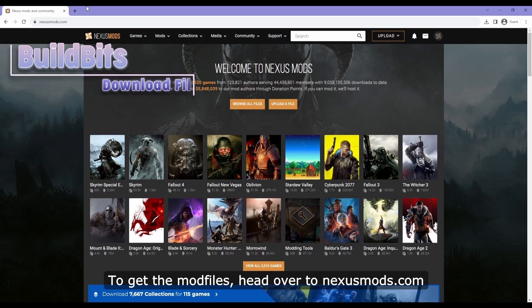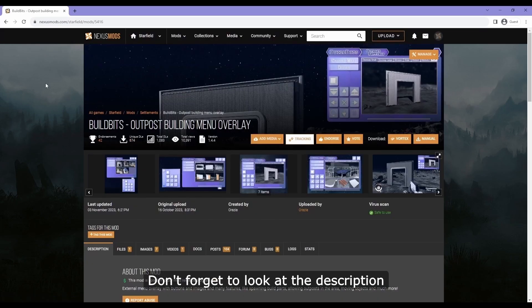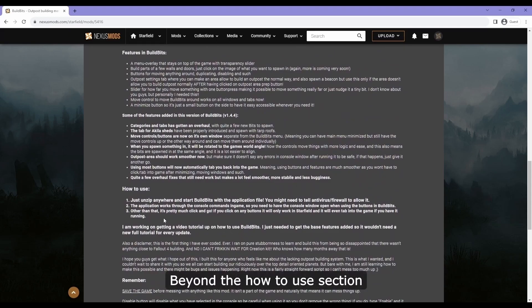To get the mod files, head over to nexusmods.com, search for Build Bits, and click on it to get there. Don't forget to look at the description — it has information about functions, updates and such, beyond the how-to-use section.